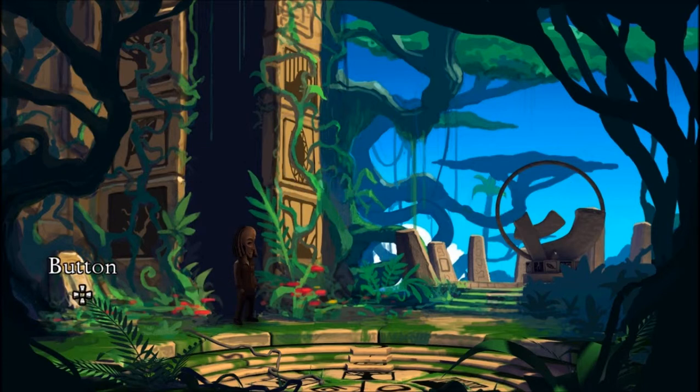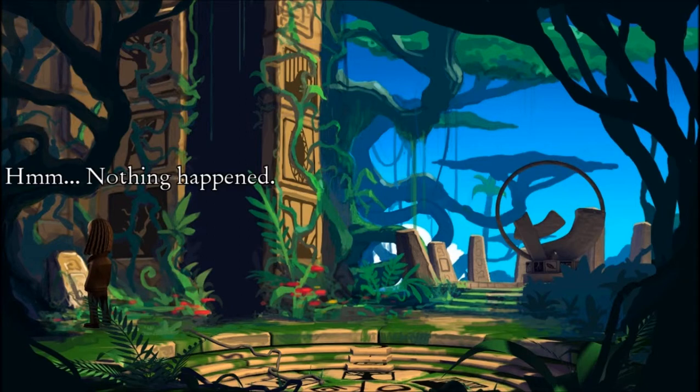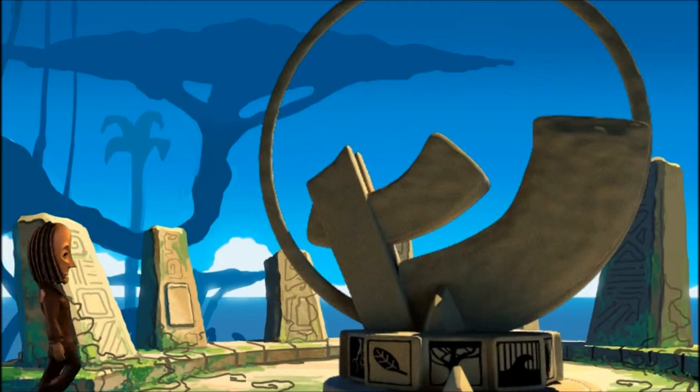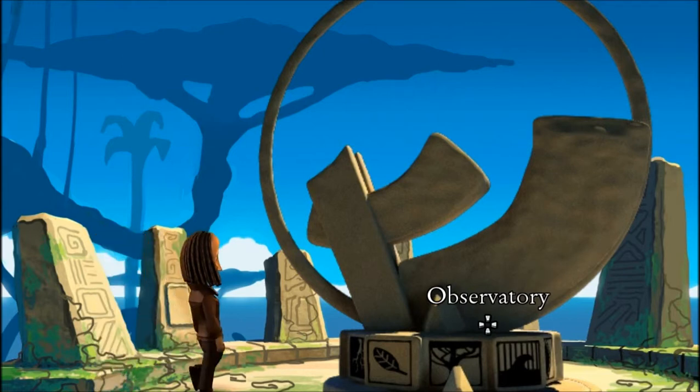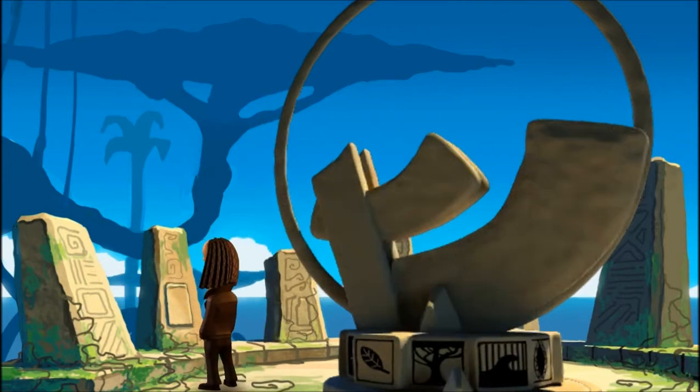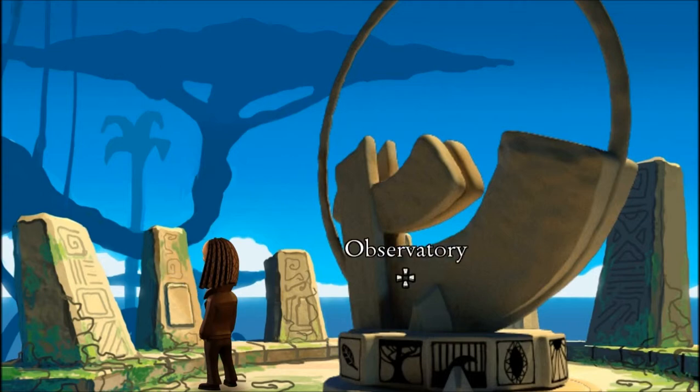Crazy stuff. A button. There's a bunch of symbols on the wall. Let's try going over here. What is this? Observatory. What am I looking at? Oh, I guess we need to align it to the proper thing. What does the button do? It moves it. Where do we want to look, though?